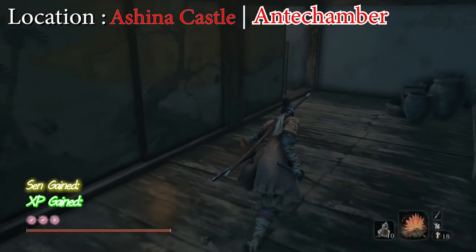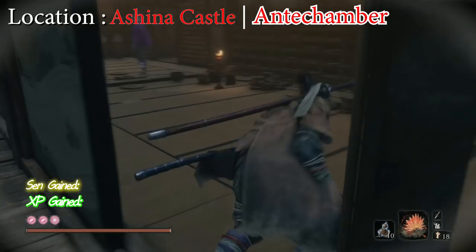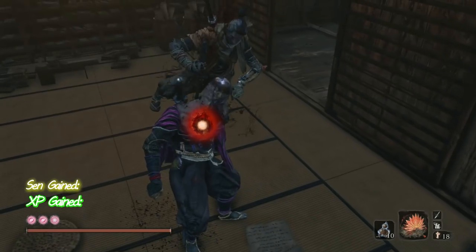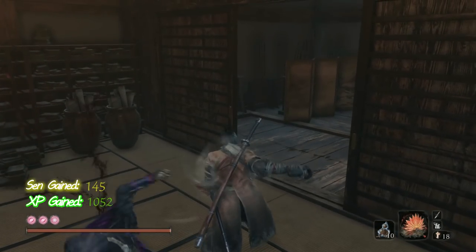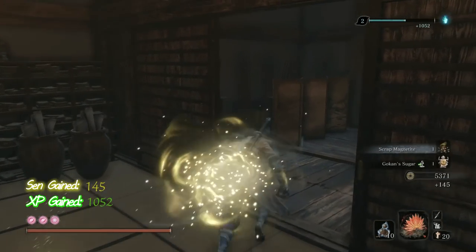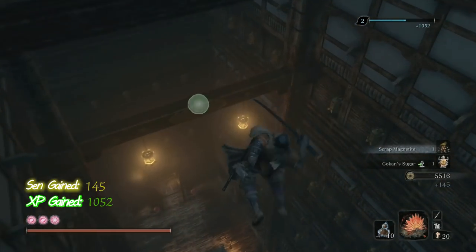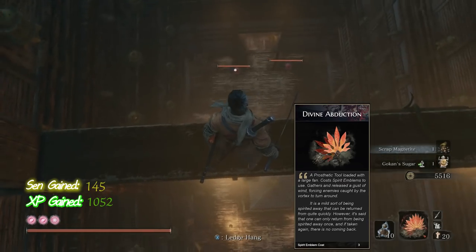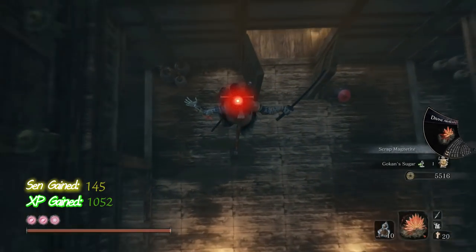The last spot on my list is by far the most efficient and will also give you goken sugar and the ministry dousing powder for better poison protection. Make sure when you grapple down to position yourself for the stealth kill — have divine abduction ready and kill the mob on your left first. If you kill the one on the right, the other one will aggro.